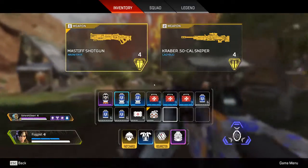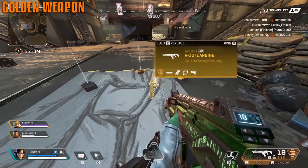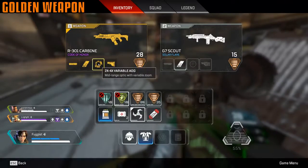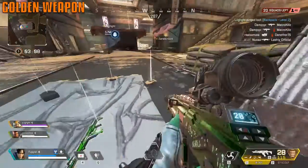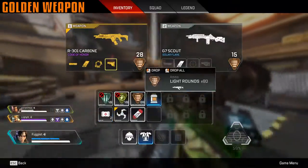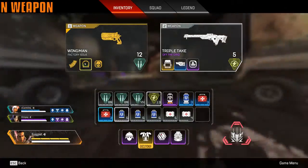If you're lucky enough to find a golden weapon from the hot spot area in the beginning, it comes with all attachments fully decked out. However, you cannot remove or select different optics — if you don't like the scope, too bad, that's what you get. It doesn't have increased damage or anything; it's just fully kitted.